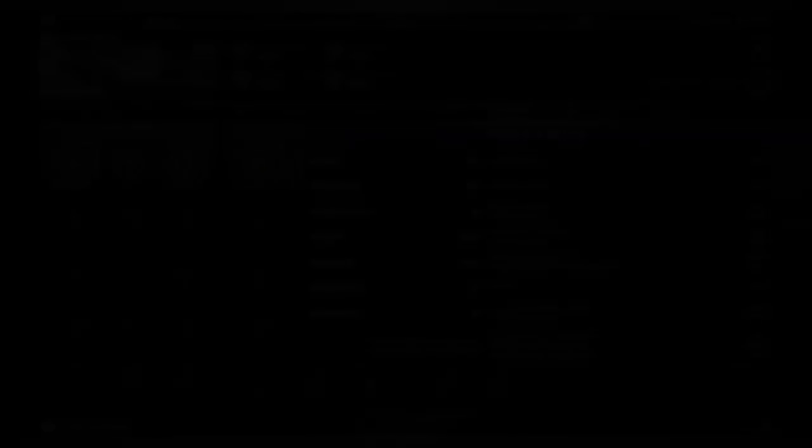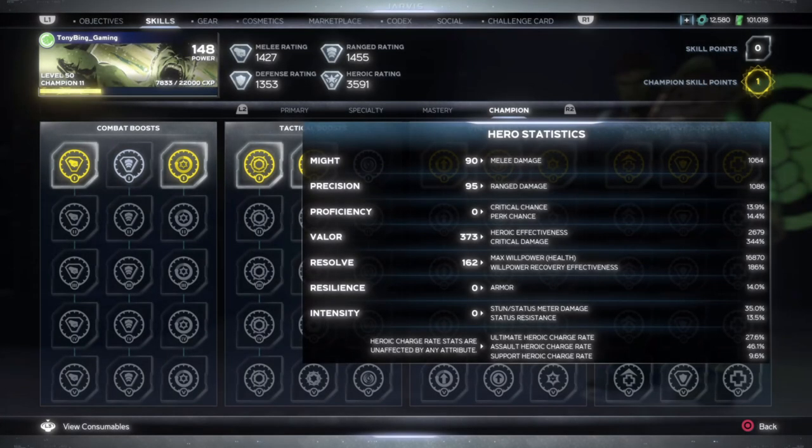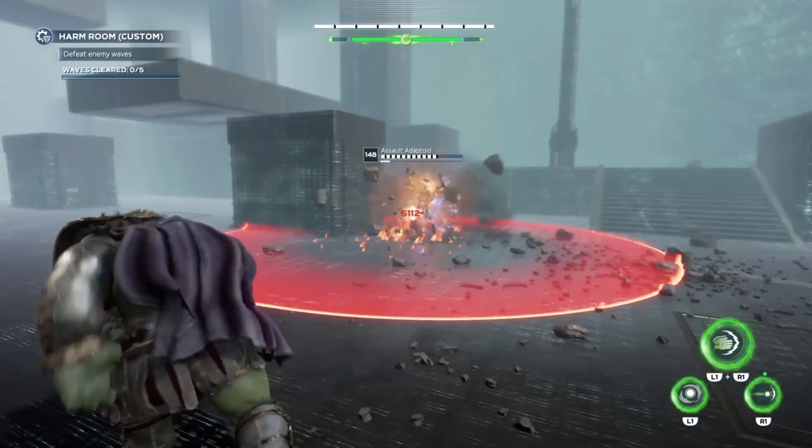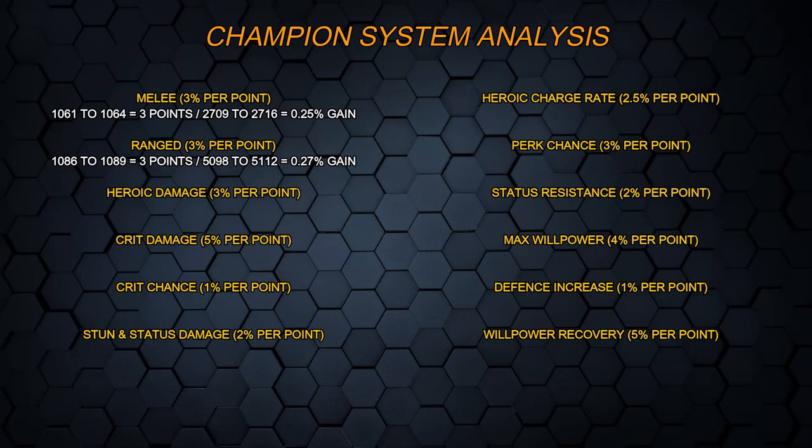We've got our before and after again — the ranged stat is sitting at 1,086. After the upgrade, it jumps to 1,089. Once again it's just 3 points rather than 3%. The ranged damage number in-game is 5,098 before, and jumps up to 5,112 after. So the actual stat goes from 1,086 to 1,089 — 3 points again — and the actual damage numbers go from 5,098 to 5,112, which when we calculate it is a 0.27% gain. Again, absolutely tiny — less than a tenth of what it actually says on the page.